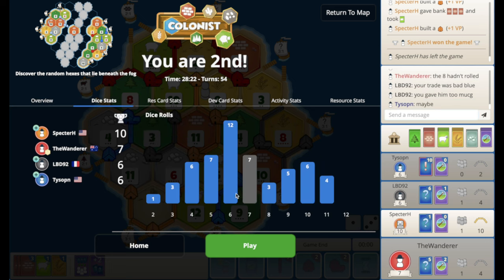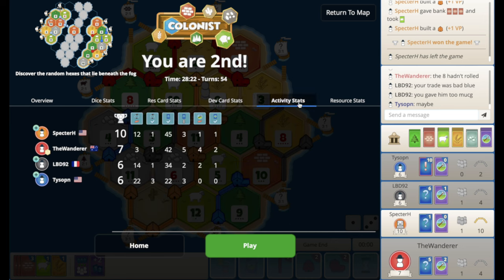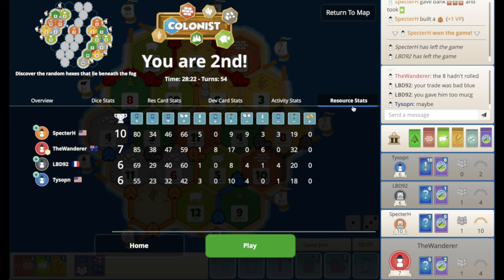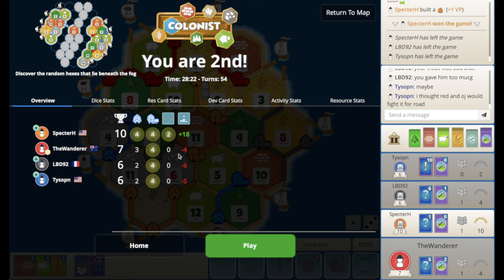Let's look at the dice stats — yeah, the six versus the eight. The eight rolled three times and I'm pretty sure one of them was blocked — that's so bad. The resource card stats, the dev card stats, the activity stats, the resource stats — yeah, that's just unlucky I think. We got robbed six times — we were definitely a threat. I think blue definitely gave orange too much. We lose that one, unfortunately — minus four — but not the end of the world. Let's see if we can bounce back and get a win for our back-to-back today. Hope you enjoyed that one, stay tuned for more. Cheers!